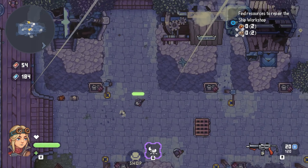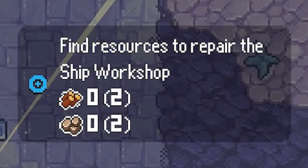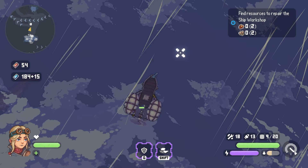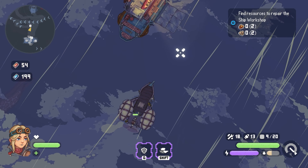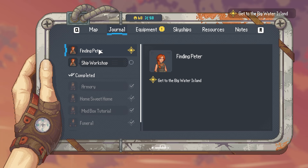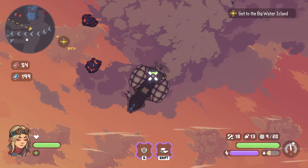We've got a quest top right - we need to repair the ship workshop, so we need two more wood and two more stone. Let's head back to our ship and even though it's night time, let's go find some resources. I've also got a main quest of finding Peter - we've got to get to the big water island. Since I'm going to find resources on these islands, I may as well do that one first.